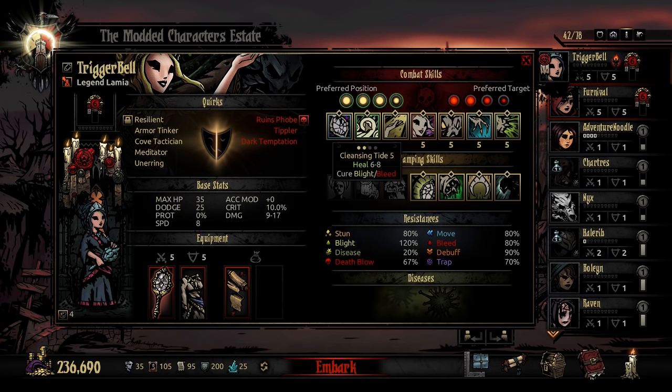Starting off, let's take a look at her heal, which is Cleansing Tide. At rank 5, Cleansing Tide does a direct heal of 6 to 8 plus a guaranteed cure of bleed or blight.